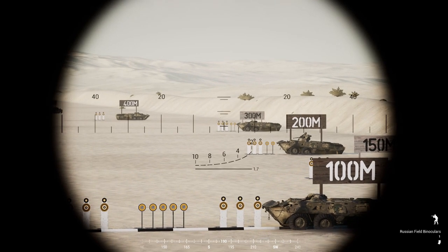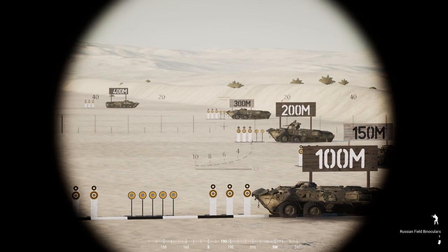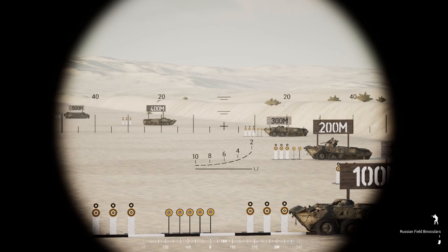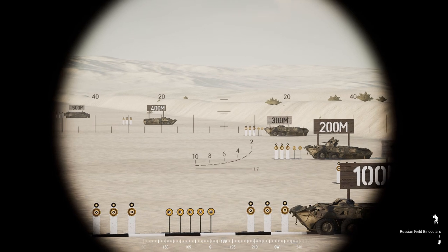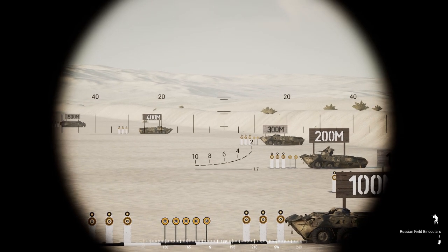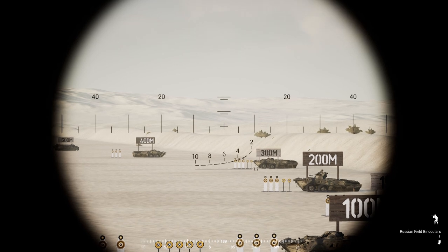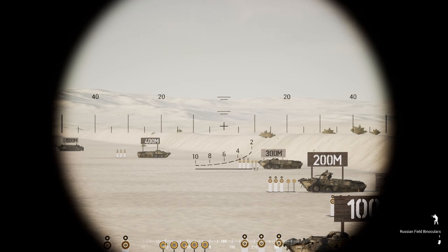They're probably not standing right at 300 meters, so down at the bottom you'll see a black line, and above that black line is a curved line with markings 10, 8, 6, 4 — that's your stadiametric range finder. Take the bottom black line, put it at the target's feet, then drag it until the curve touches their head — that's going to be your 300 meter mark.